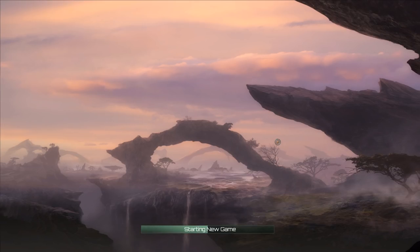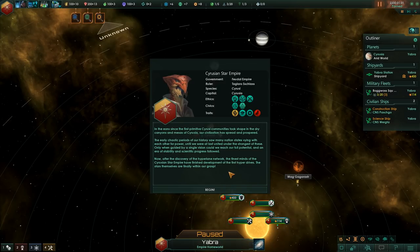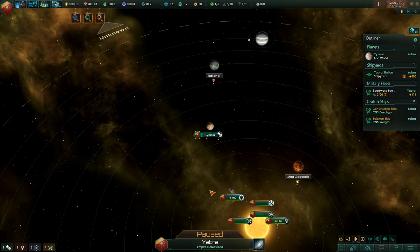We are going into this blind. I have read a few materials and watched a little bit of video, so I do know, for example, that we no longer have spaceports but instead have star bases — an entirely different thing. We have a little blurb here about the rise of the Siruzi. Let's begin. We're ready to go.